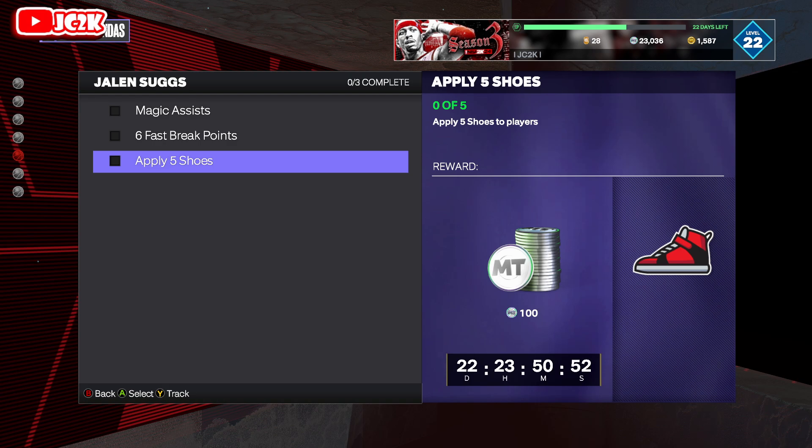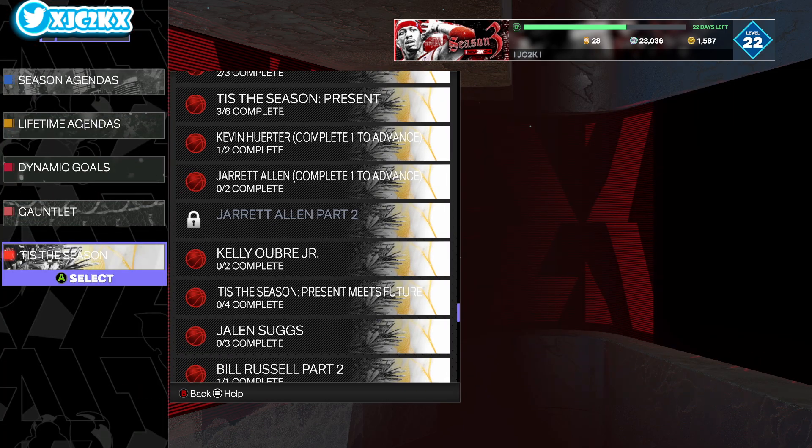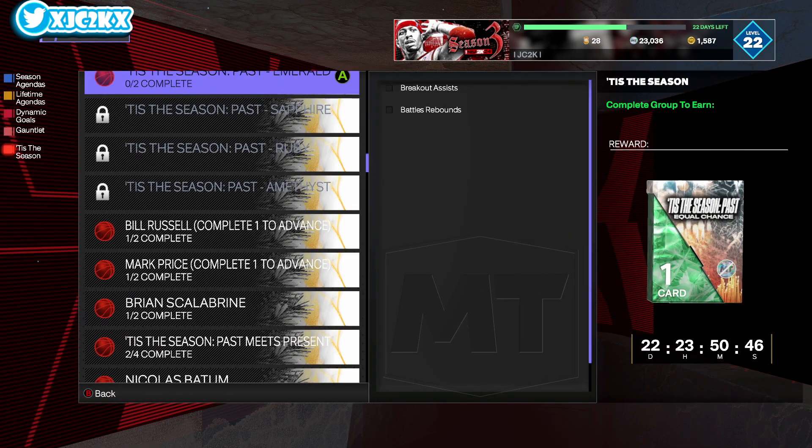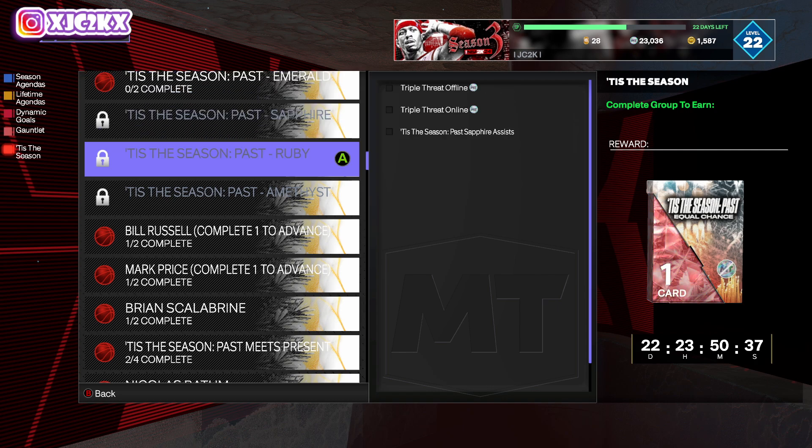This should take about 10 minutes total to get the Jalen Suggs card for free, which is pretty fire. You could also buy him for 10,000 MT if you're lazy and really want the card. I might actually do that just to knock out a gameplay with him right after this video — he looks like a stud, but that isn't really the focus of today's video.